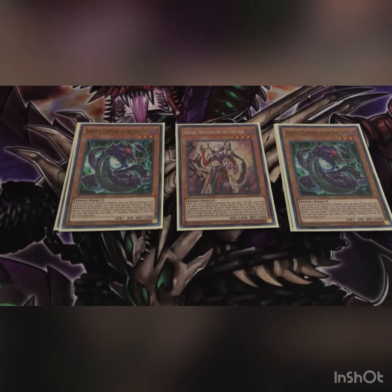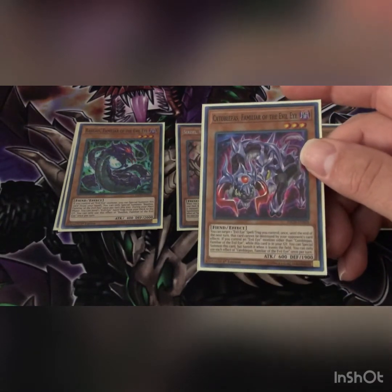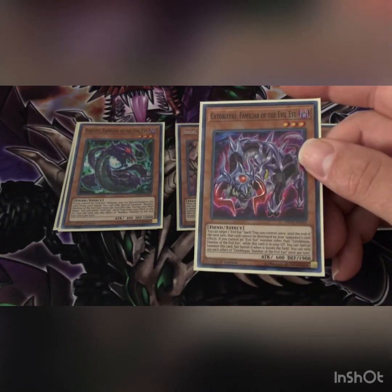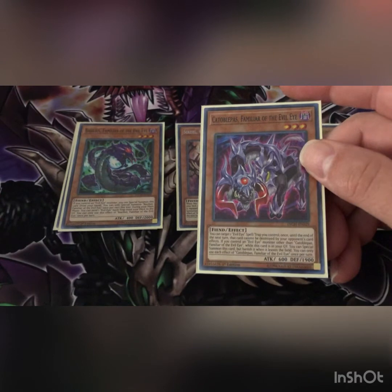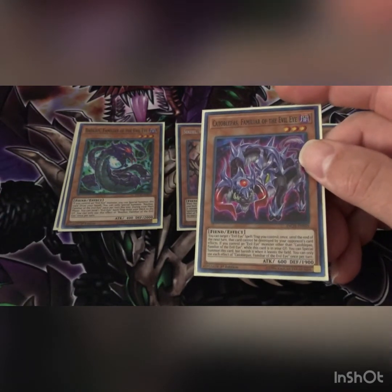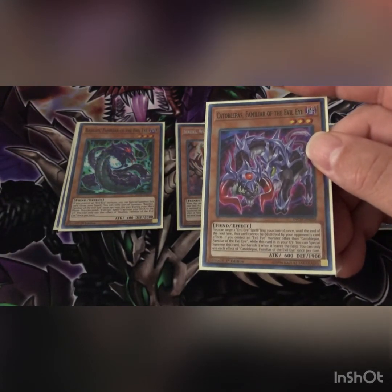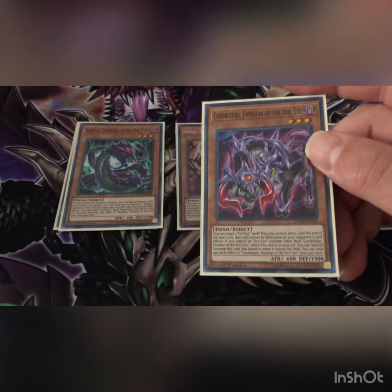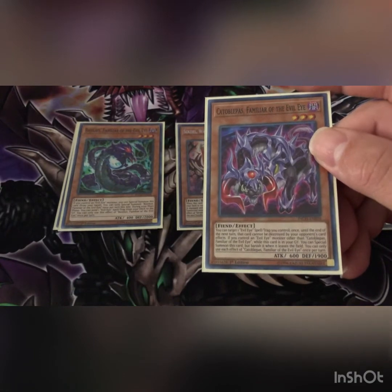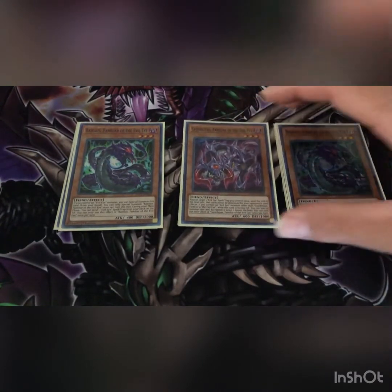Another one I'm probably going to butcher — Catoblepas. I play one of this. You can target one Evil Eye spell or trap card you control; once until the end of turn that card cannot be destroyed by your opponent's card effects. If you control another monster besides itself while it's in the graveyard, you can special summon it until end of turn, and when it leaves the field it's banished — kind of like a spinning effect.